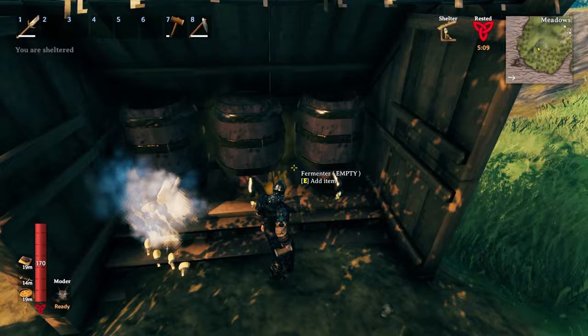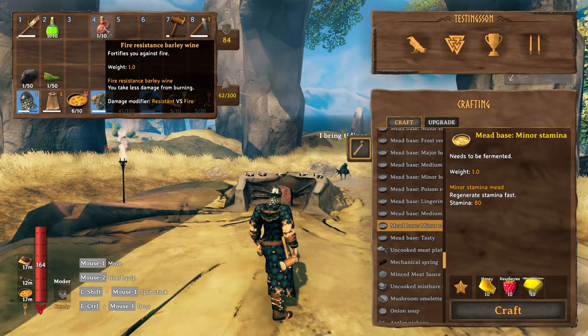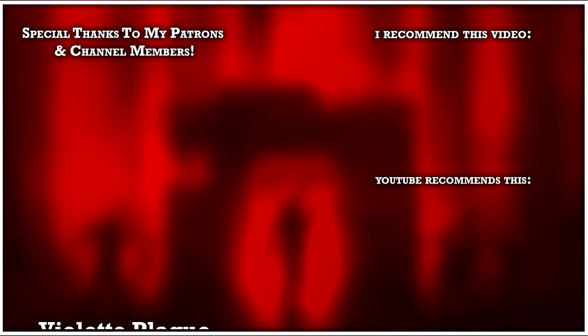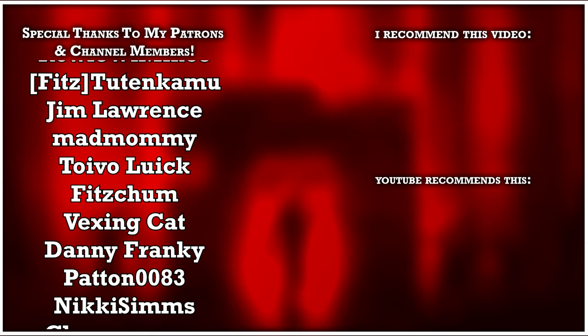Keep some of those on your hotbar and they will save you. Taking some poison resistance potions into Bonemass will make it comically easy. Taking fire resist mead into the Yagluth boss fight will make it much, much easier — trust me, you want some of that for that fight. Do not neglect your potions, and remember to use that honey, berries, and dandelions — this is where your stockpiles of those are really going to pay off.